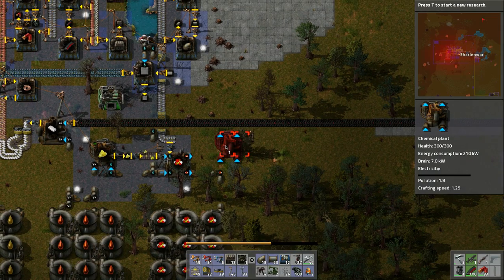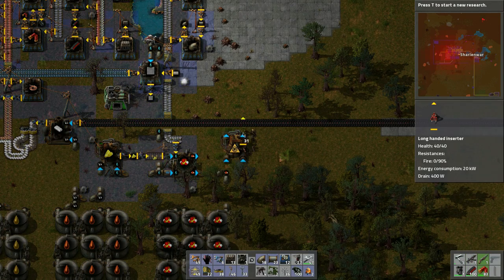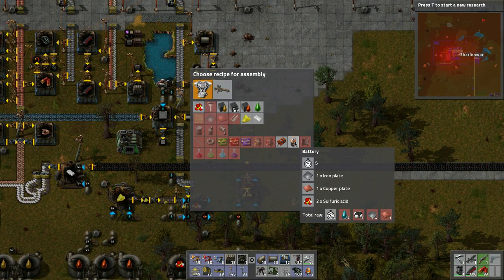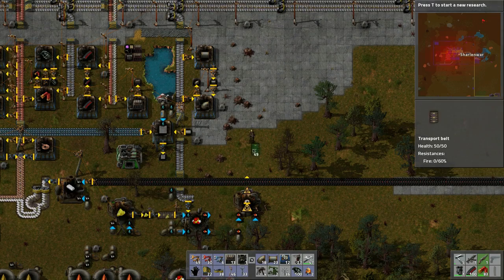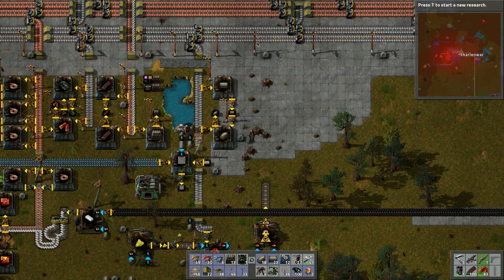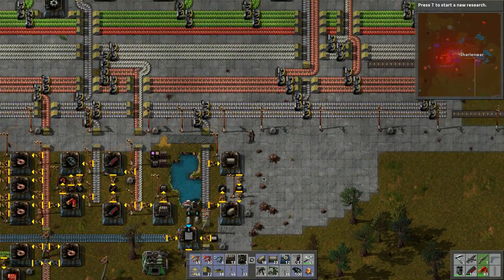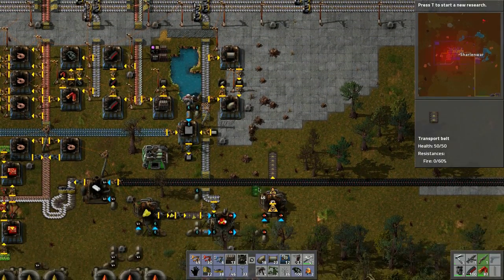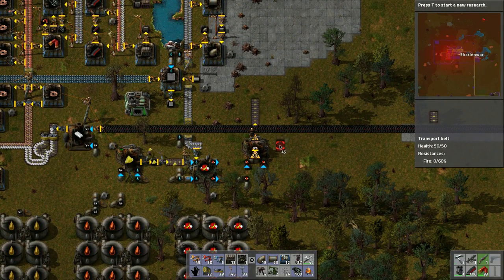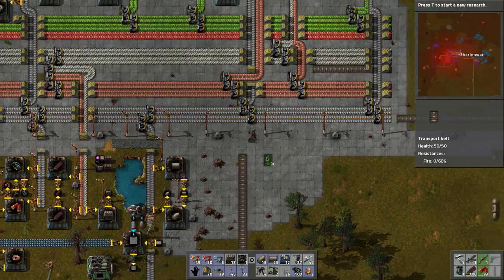Let's chop down these trees. I wonder if a long-handed inserter would work over there — we want to make batteries. The batteries should pop onto the belt here; we need iron and copper. Maybe bring them down on one belt — where do we put the belts?